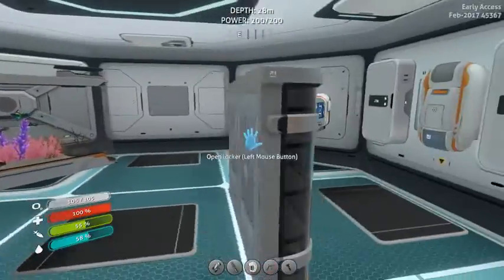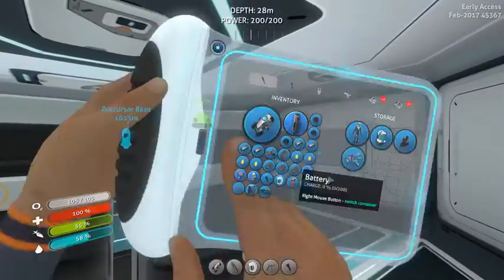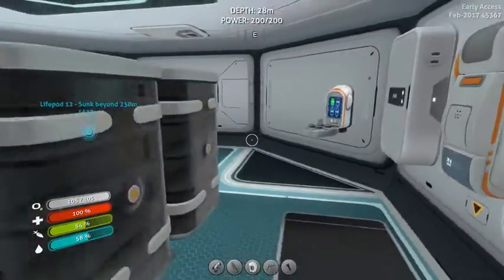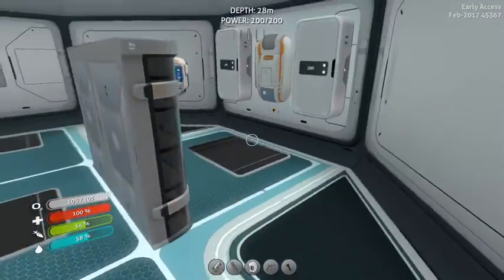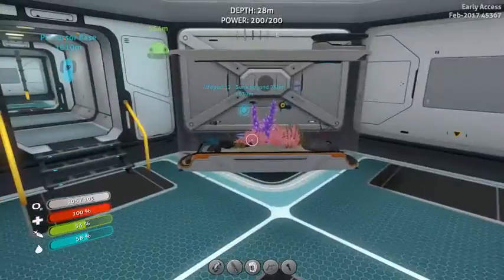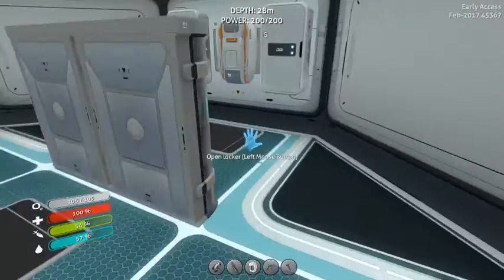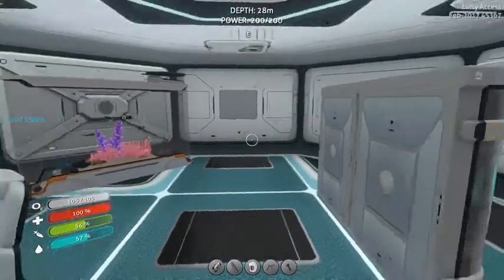I added some stuff to the base. I added these lockers here just so I'd have a bulk amount of room to store different projects and things in. I know it's kind of in the middle, but this is like a working area, and then I'm probably going to put the modification station here.